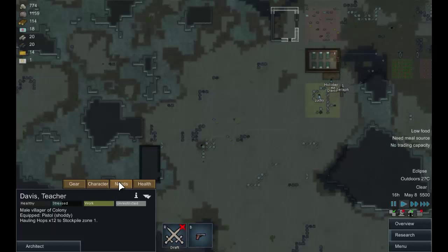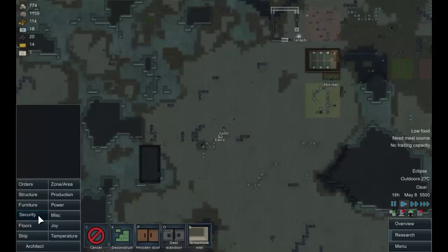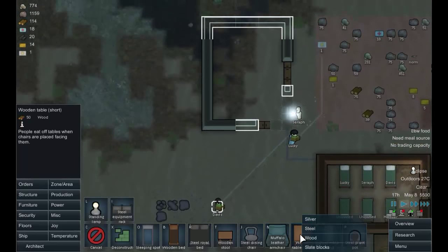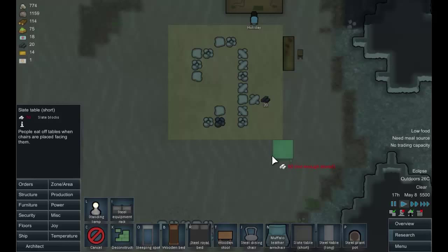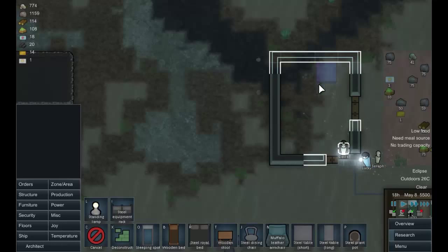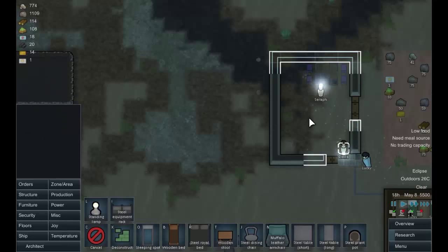Davis is stressed — he's sleeping on the ground, the environment is ugly, and he's sharing a bedroom. Let's deal with some of these things. People eating off the ground is a problem, so let's make a short steel table and some simple stools — one, two, three, four — so people don't need to eat off the ground. That'll make them happier.